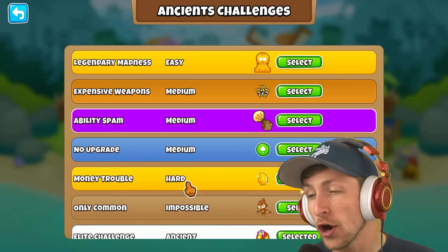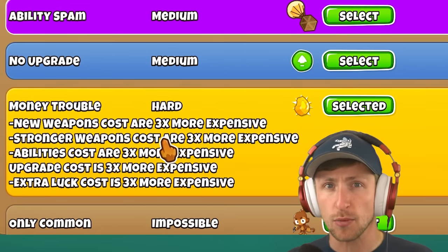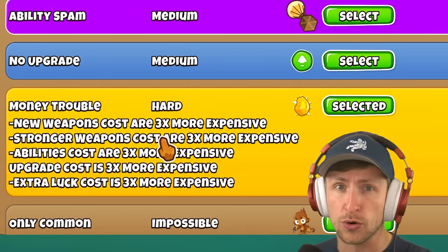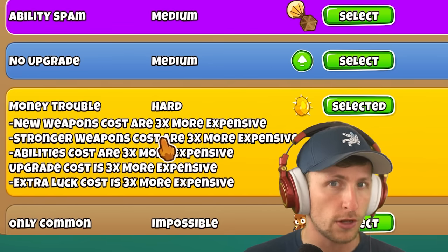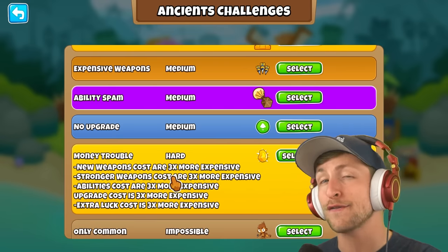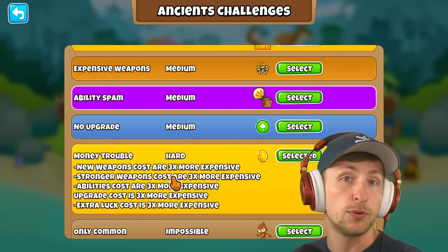We're going to be trying the hard challenge, money trouble, where everything costs three times as much money. Will I be able to make it through this expensive challenge, or is everything costing three times as much going to be my downfall? I'm going to be going all the way up to round 140 to see if I'm going to be able to beat the fortified BAD. If not, well, I'm a stinky poopoo man then.